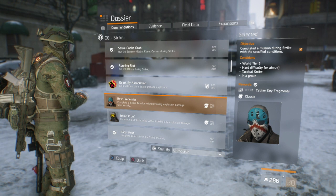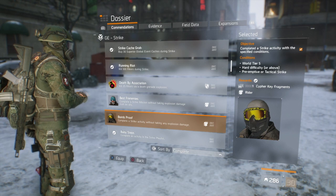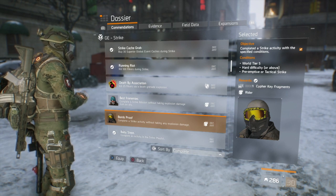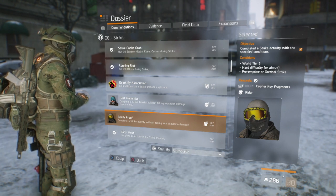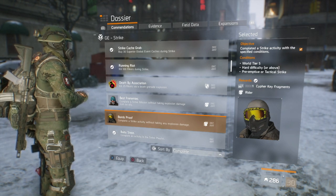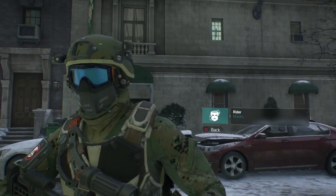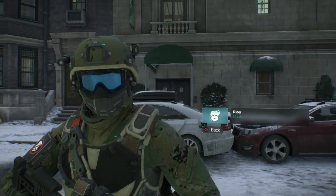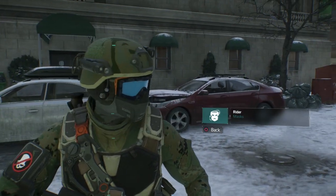Now let's get into the rider mask. If you completed the classic mask you'll find you might have already unlocked the rider mask, but if not it's pretty simple. To get this mask you need to complete a strike activity without taking any explosive damage. The conditions are world tier five, hard difficulty or above, and preemptive or tactical strike. This mask kind of looks like a paintball mask but also like a snowboard mask — pair it with the right snow outfit and you look like a snowboarder. It's probably one of the easier masks to get.